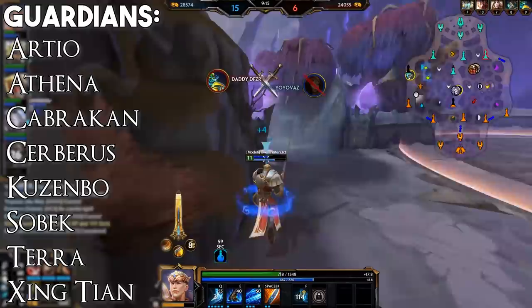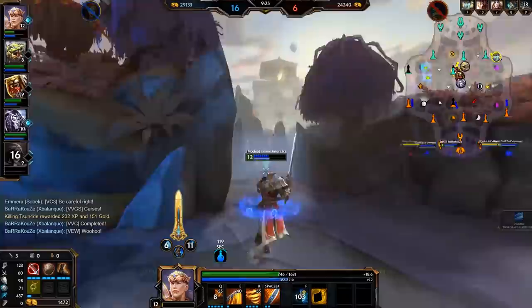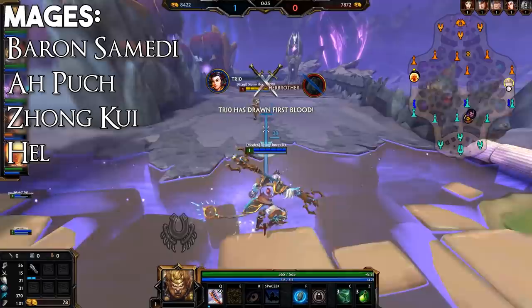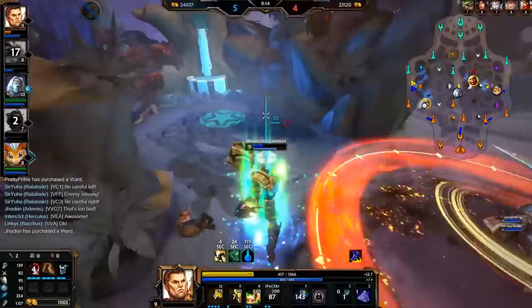All of these guardians have average wave clear and most have reliable sustain — two extremely important characteristics for a solo lane god. Similarly, some assassins can also work when built tanky in solo lane, though they are a lot less common than warriors and guardians, for example Camazotz, Ratatoskr, Bakasura or Fenrir. As for mages, they're very uncommon in solo lane for the most part, though oddball picks like Baron Samedi, Ah Puch or Chang'e can be very successful, along with some sustained mages. Hunters really don't see enough success in solo lane to warrant covering them.